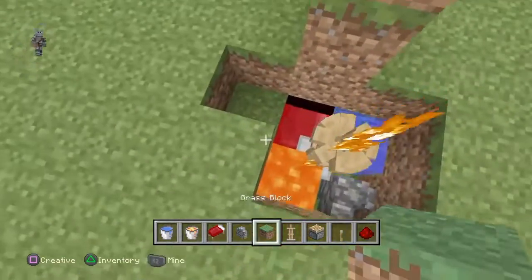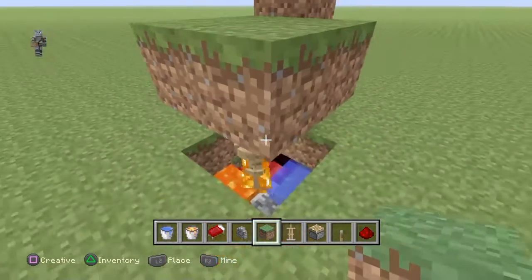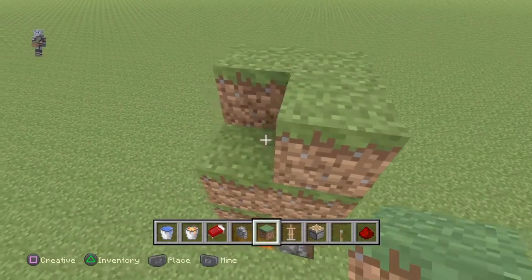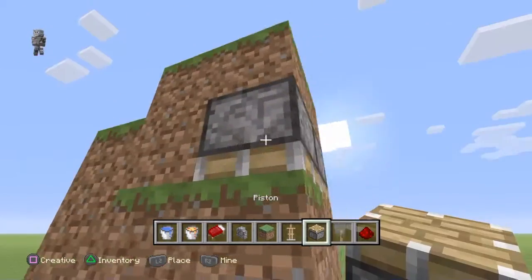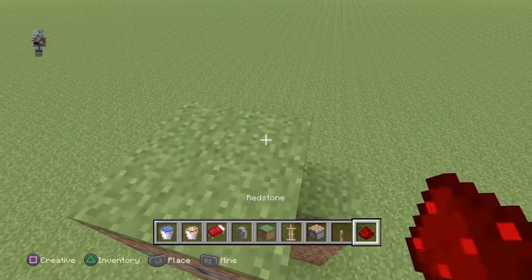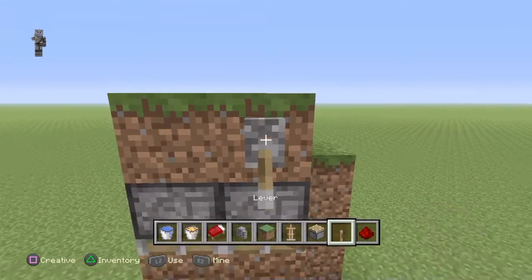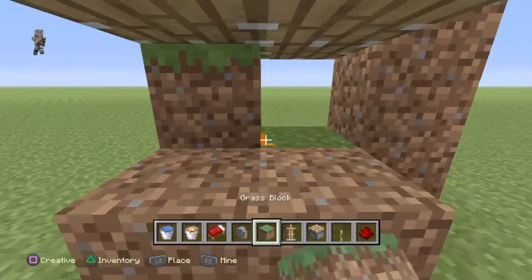So all you need to do now is just put four dirt blocks over it and then just put two more layers on top. There you go. And now just take out the middle layer and just put pistons all around. Now just put redstone all on the top, then put a lever, push it down and put some more down.